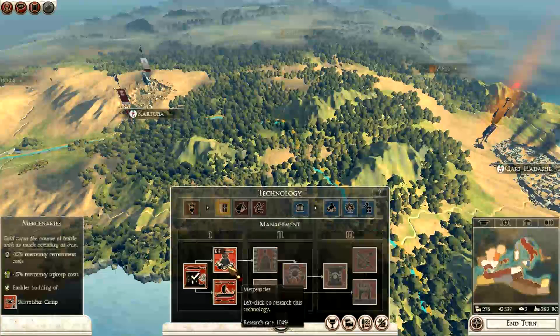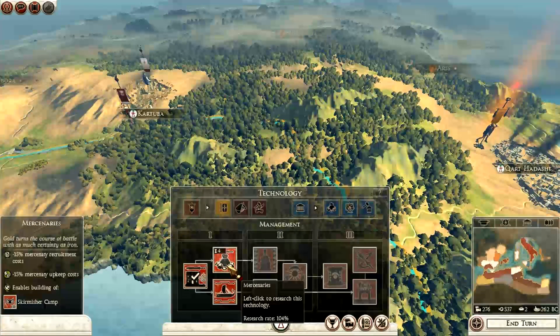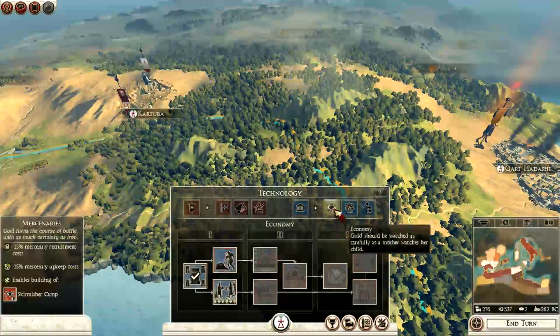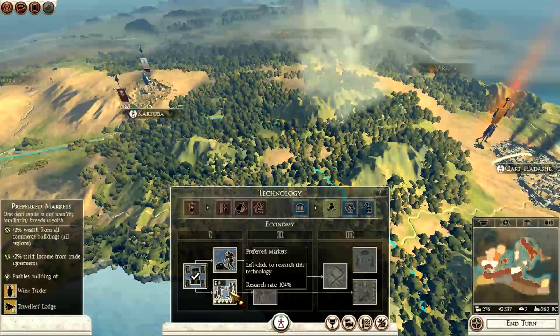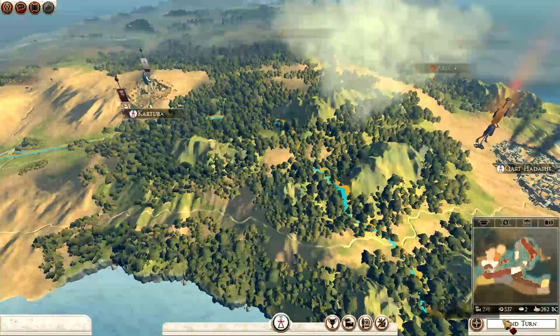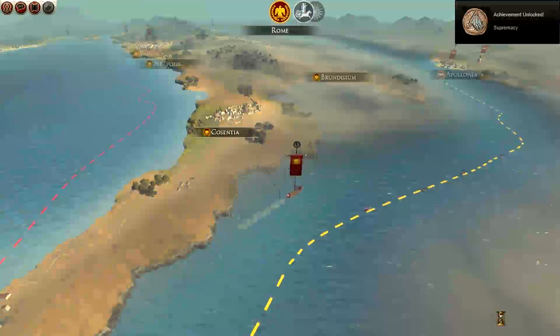What can we have? Mercenaries with upkeep and recruitment costs down — probably not a bad thing to research. Over here I can get wealth from agriculture. I need wealth, so I'm going to go with this one for now. We'll end turn and I'll wrap up this video at the end of this turn phase. Achievement unlocked — Supremacy! A Steam achievement unlocked.